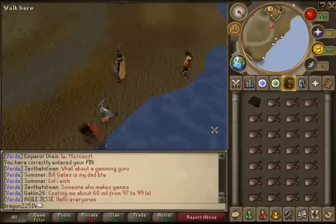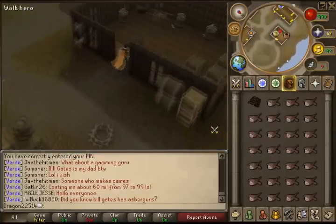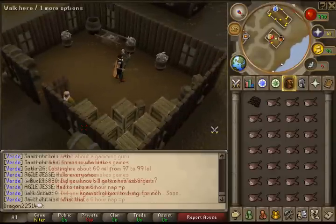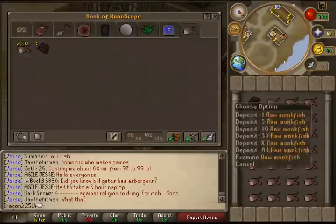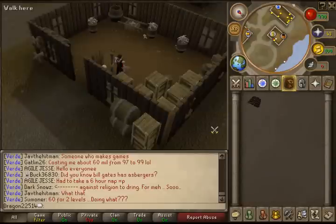Once you have fished a full inventory, run to the bank over here, store all your monkfish, and run back to fish. Never take your mouse key settings off one. I hope this guide helps you. If you have any questions, feel free to PM me in game. Have fun fishing.